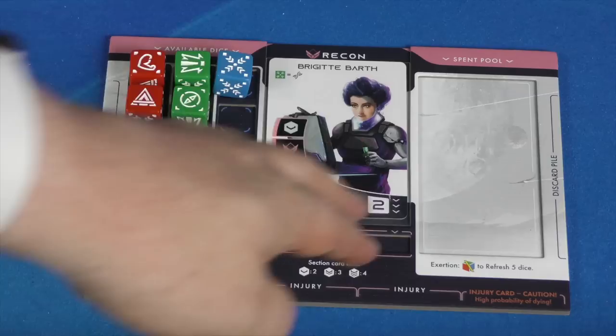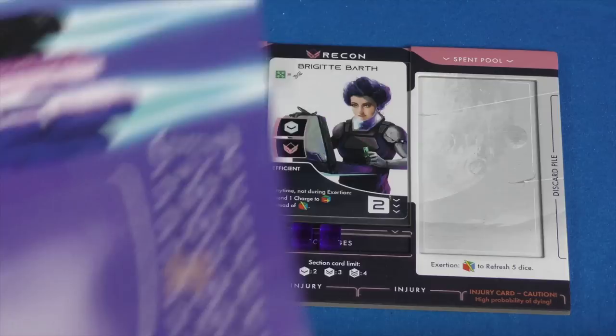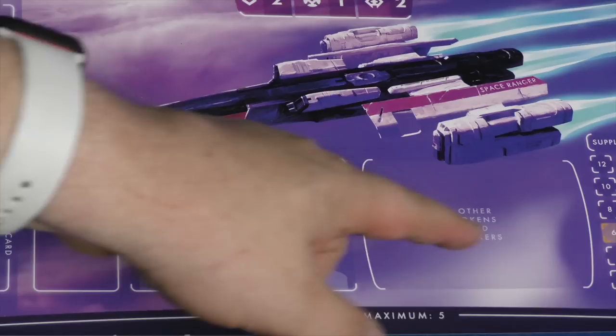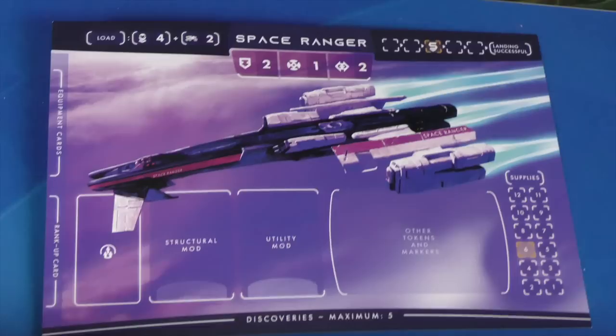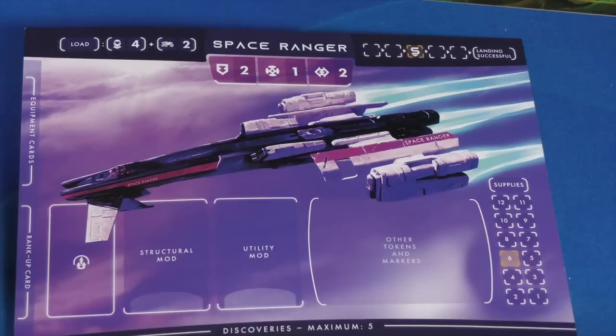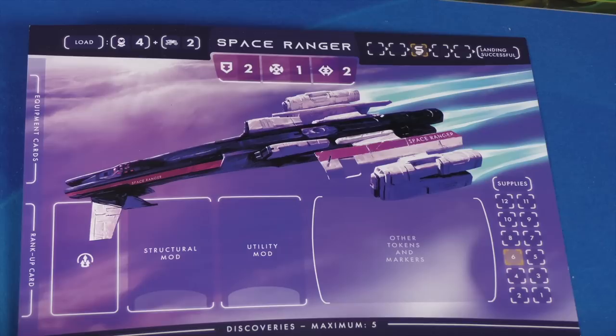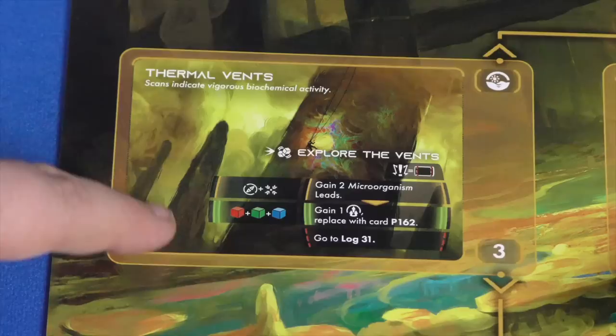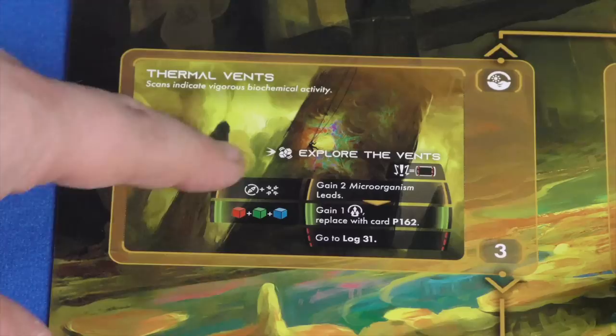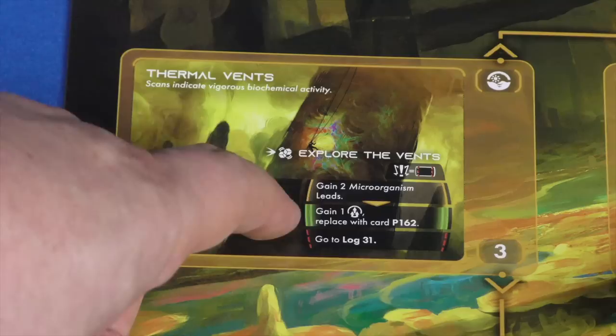Cards can be played many times to change things — for example, one lets you reroll a die of any of three colors during a dice check. You can also spend an action to draw a card and try to roll a dice combo. When you rest, you bring back half your dice but also have to use a supply on your ship. Your ship board starts with a certain number of supplies, mods you can place, and equipment you can bring down onto the planet. There's also a rank-up card that gives you a goal — accomplishing it lets all mission members go up one rank.